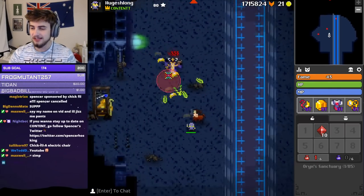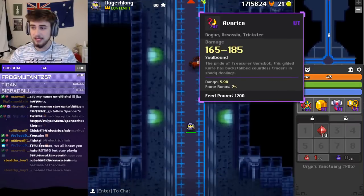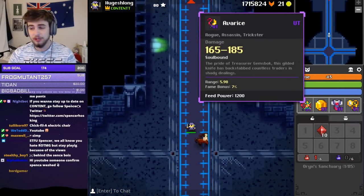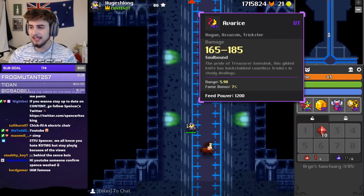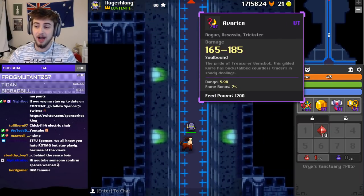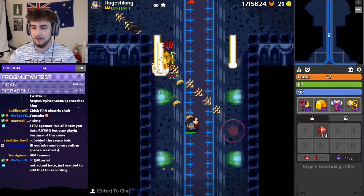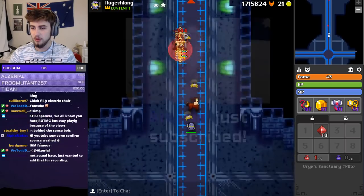I'm just going to be able to test everything here. Basically, the Dagger — the Dagger is pretty decent. It does a bit less damage than Seadurk, but it has a higher rate of fire. Seadurk obviously being 90% rate of fire, and this just being the normal 100.